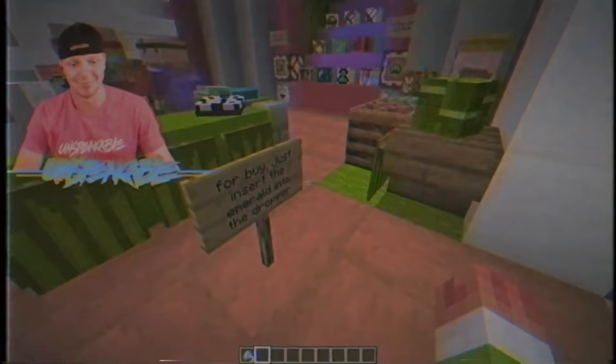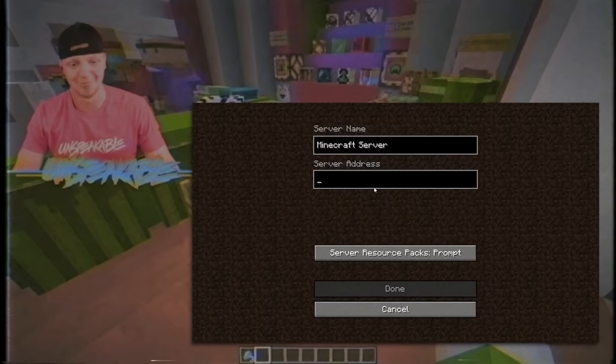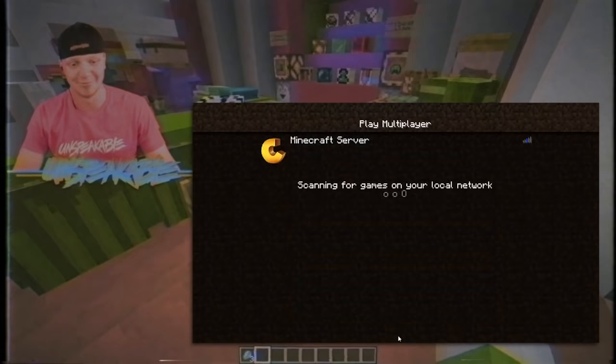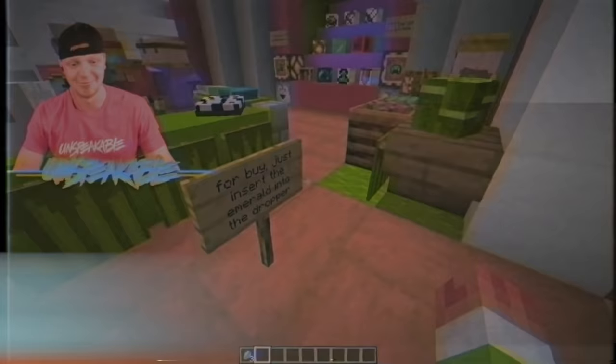I'm sorry to interrupt the Minecraft video, but I want to show you guys how you can hop on my server and play Minecraft with me. Once you're on your Minecraft screen, click multiplayer, then click add server. You're gonna type in the server address, which is play.chasecraft.gg. Then you're gonna click done and then click on the server and click join. And it's that easy — I'll see you guys on the server.